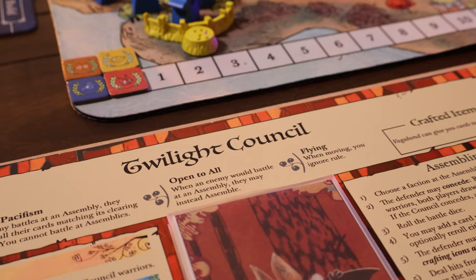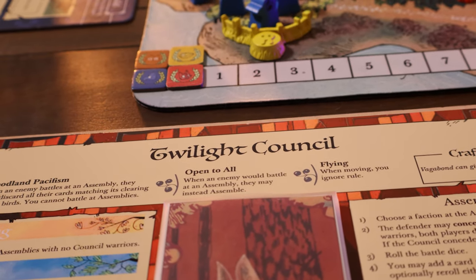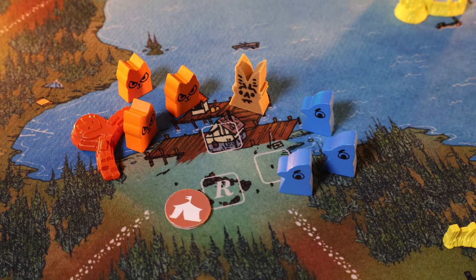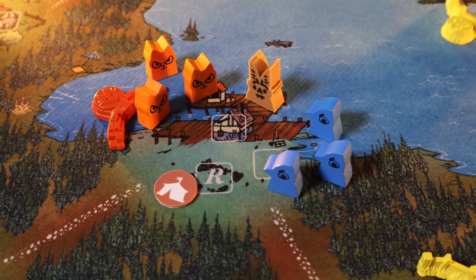If you thought changing the suit of clearings was crazy, the Twilight Council essentially adds a new way to battle in the game — and it's actually not battling at all. It's literally the opposite: debating and dealing with problems more peacefully. The Twilight Council is the bat faction, and they are trying to present a new way to deal with the war in the woodland. Where the frogs are trying to reintegrate back into the woodland, the Twilight Council is trying to just stop the fighting — though in the meantime, they're still trying to win.